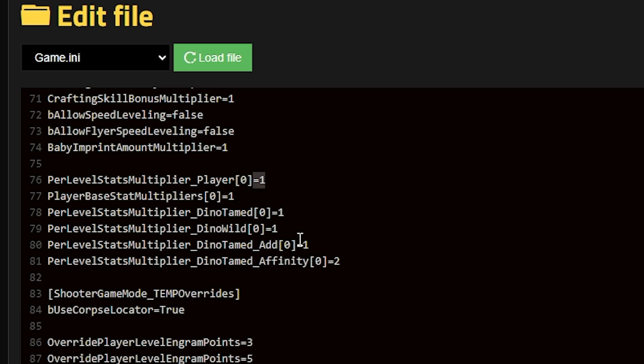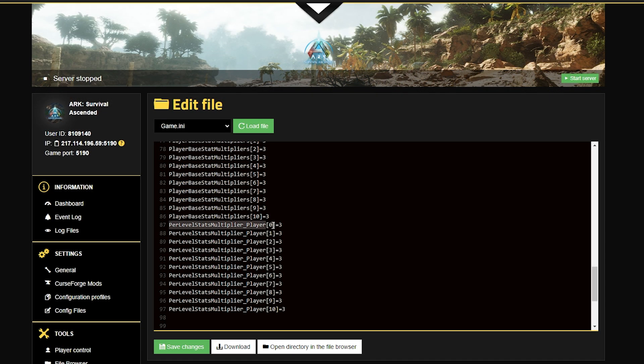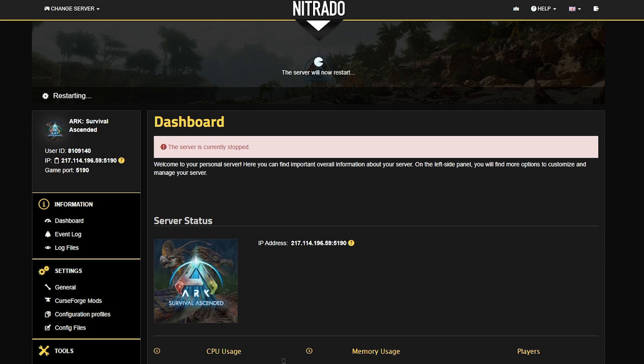A default value of one means that for every level you gain it is multiplied by one. If you want to change the multiplier, you'll need to list each individual attribute ID and then the multiplier number you want. In this example I'm using three, so I'm multiplying by three for my base stats. You can do this for every other attribute too — just list the base player stats and per-level stats multiplier and multiply by the amount you want. Then hit the green save changes button, head back to your dashboard, start your server with the green start server button, and confirm the popup. Once the server starts back up, you're good to go.